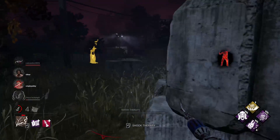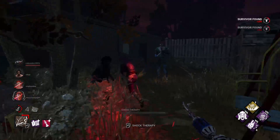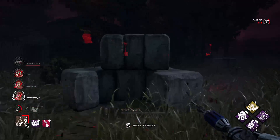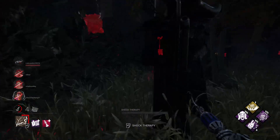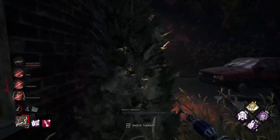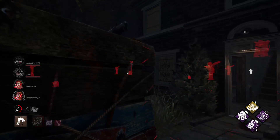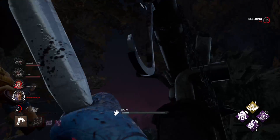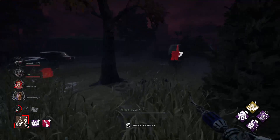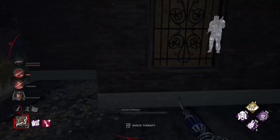The other guy's over here going for the save. Yeah, let's go for him - he hasn't been hooked yet. I basically am going to win this game no matter what, so might as well be a little nice and not tunnel. Everybody's in tier 3 - holy crap! Alright, I gave them a chance. Now let's actually get them - five stacks are already on Huntress Lullaby. This guy's over here. Yeah, they're done.